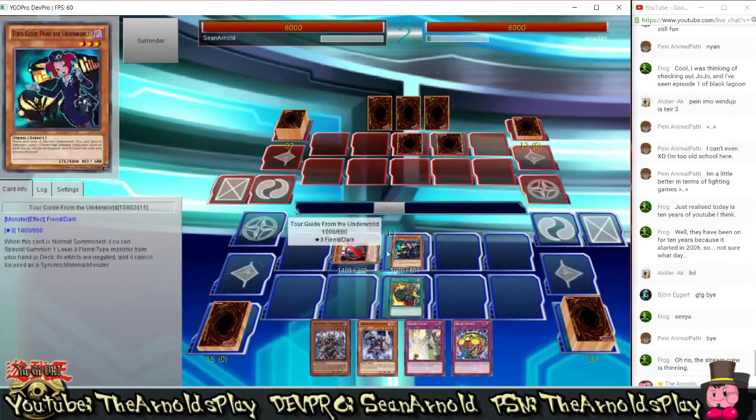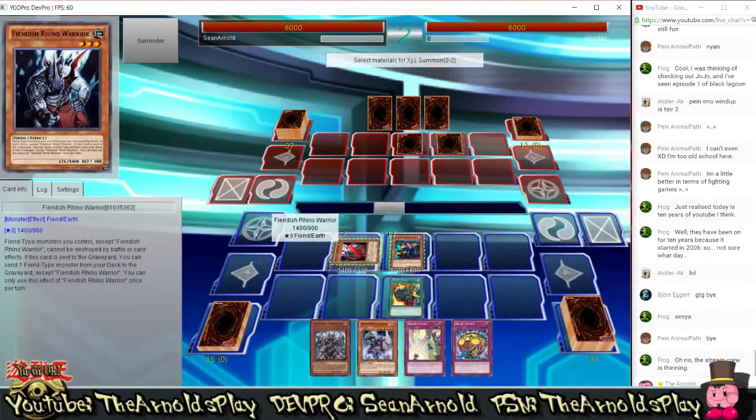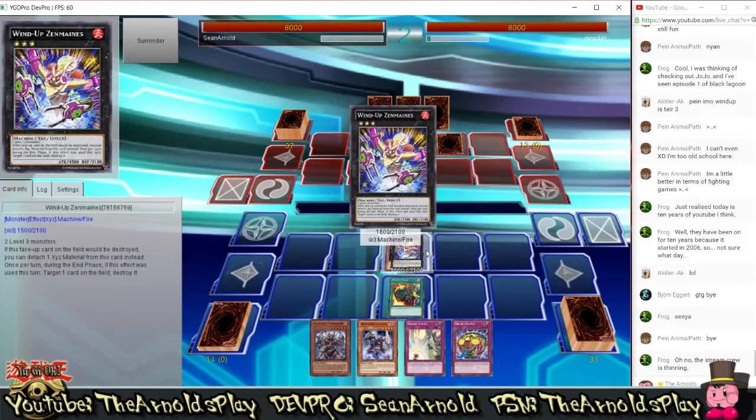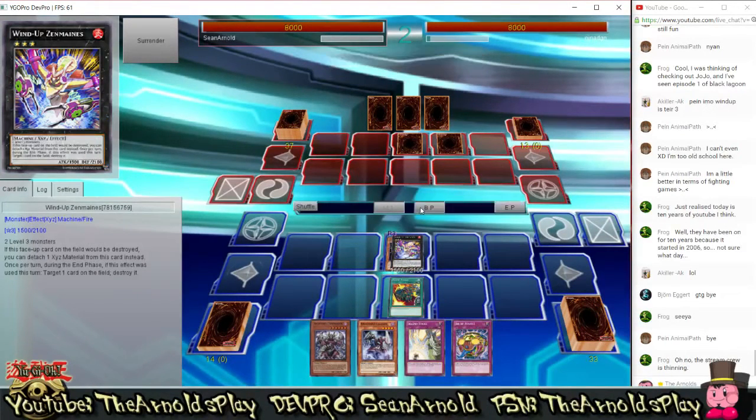Then I'll play Tour Guide from the Underworld and special summon Fiendish Rhino Warrior — a new addition to this deck, a really really good minion card. I'll talk more about what Fiendish Rhino Warrior can do when the time comes. What I'm now going to do is rank 3 summon Wind-Up Zenmaines, and Wind-Up Zenmaines is going to attack my opponent directly.